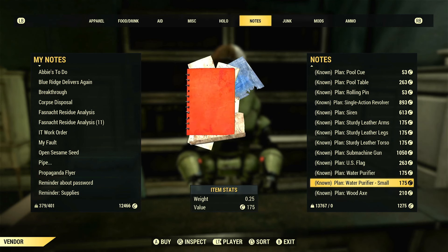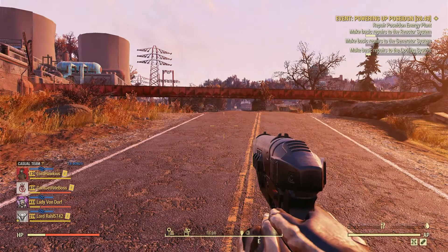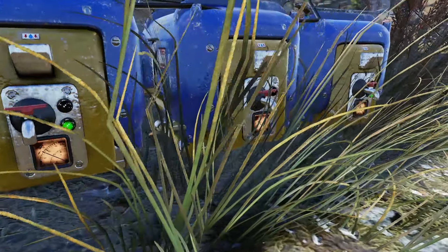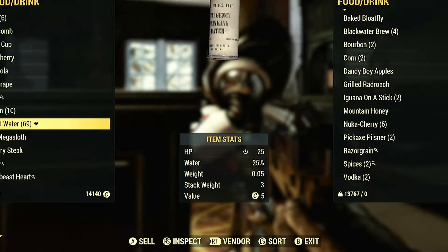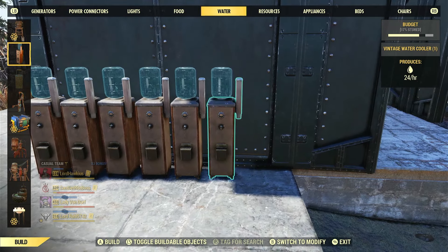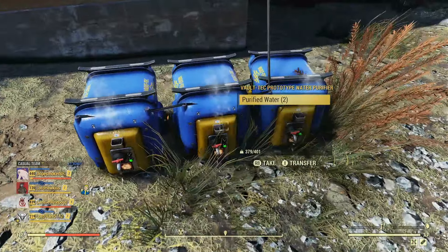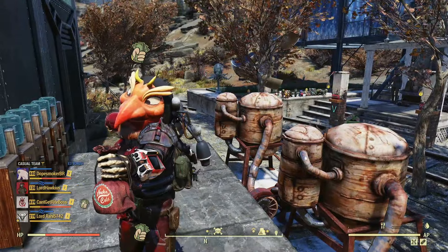If you need the generator plan to power your water purifiers, head over to Poseidon Energy Plant south of Vault 76 near the Rusty Pit. Complete the Powering Up Poseidon event for a chance to receive one of the generator plans. Place down several purifiers at your camp — you can sell purified water for around five caps a pop. Your camp only produces one water per tick regardless of how many purifiers you've built, so more purifiers just creates more storage space for water to accumulate while you're out grinding.